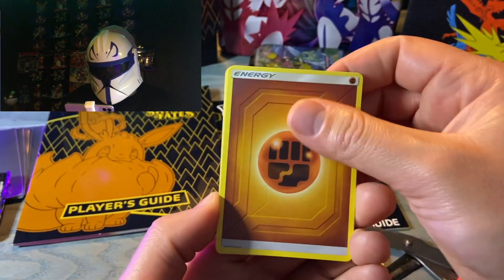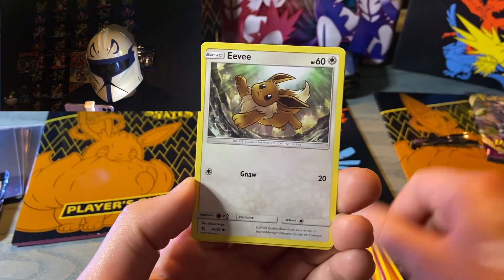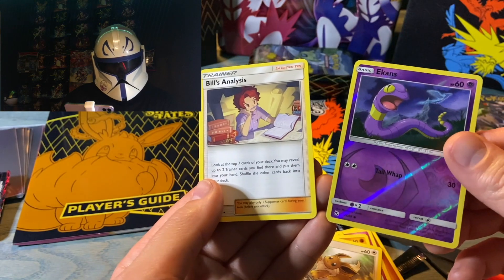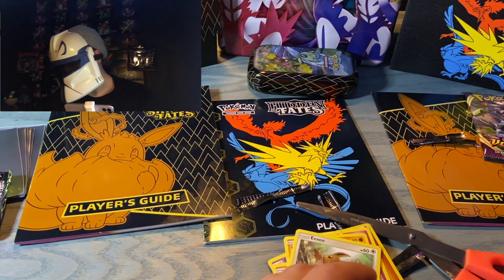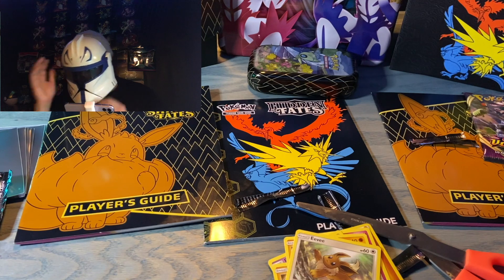Last Pack Magic, let's go! Can there be something in there? Geodude, Cubone, Eevee, Reverse Holo, and Bill's Analysis. Not a bad opening. We have three Shining Fates ETBs and two Hidden Fates Tins, as well as a couple Battle Styles Booster Packs that are just laying around.